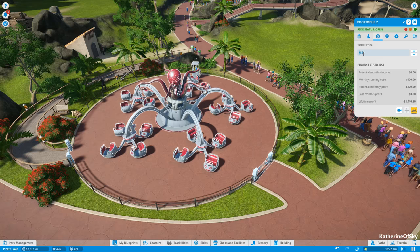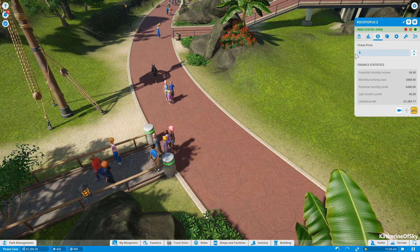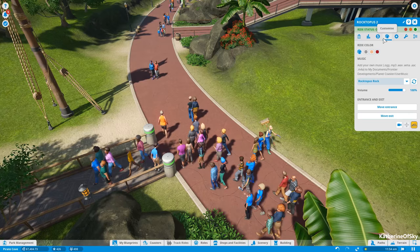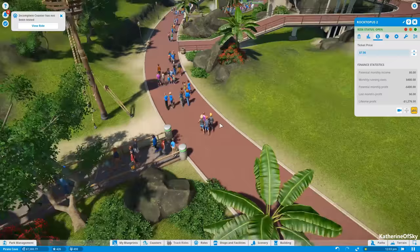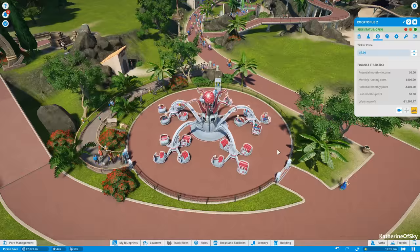Let's get some money going in here — put this at $6 for now and see if people are happy to come. They're all coming in. What about $7? Too expensive at $7. What about $6.50? Wait, there are people coming in at $7. Okay, I'm going to leave it at $7 because there are people actually coming in at the moment. Let's see what this ride generates per month.